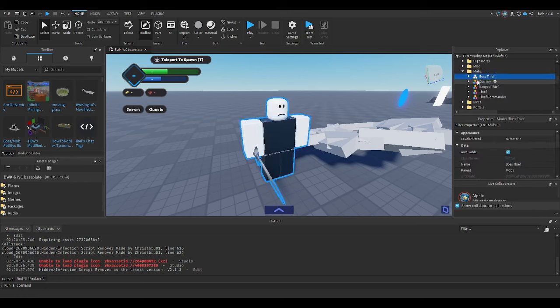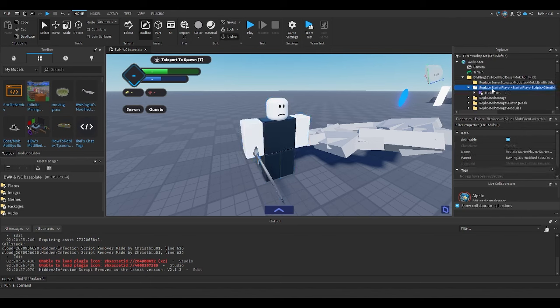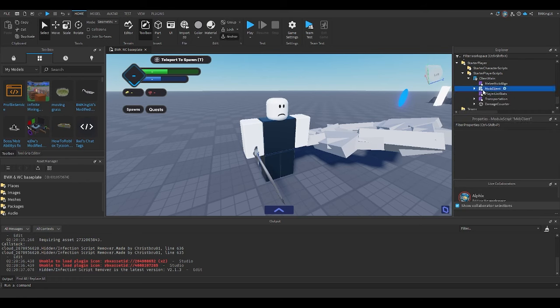Moving on to star player scripts — client main. That's the mob client. Basically replace the client main with the mob client. Sorry about the coughing — my throat is acting up today. Go to client main, replace it with mob client, and that's that.